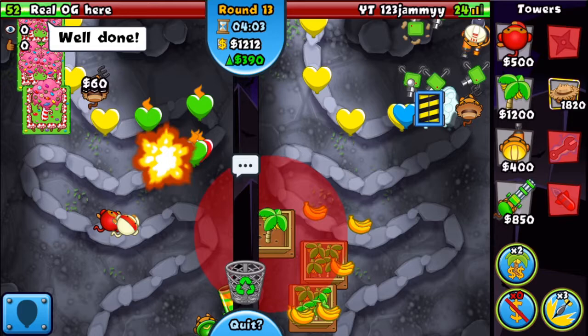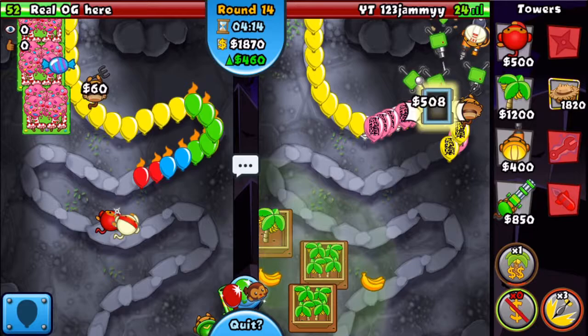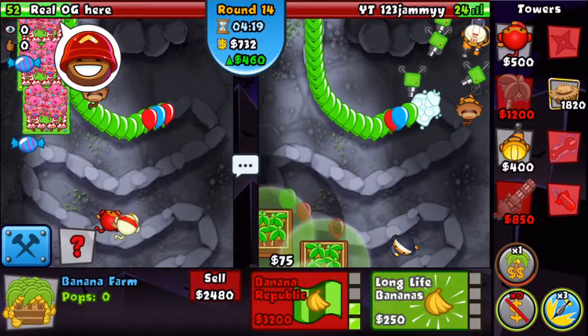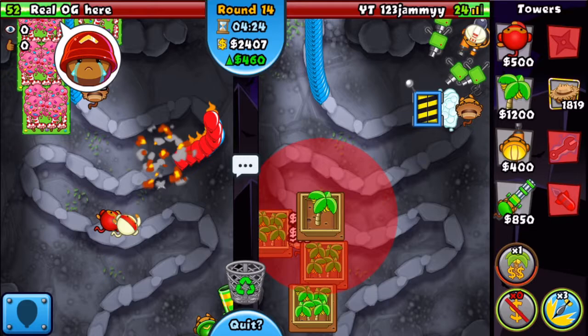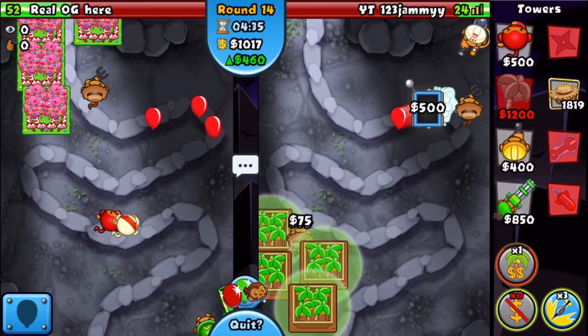Now we are going to be out farming him because we saved our dual eco boosts for this round, and this is a super good round to do it on. He's sending me pinks — some of them did sneak through but it's nothing a one-one ninja can't handle. He basically just fed my balloon trap — that was a big waste of money for him. So that is good for me — sell these sentry guns.